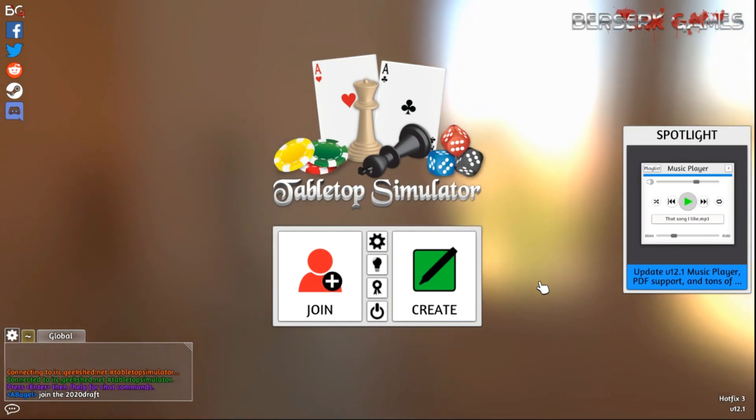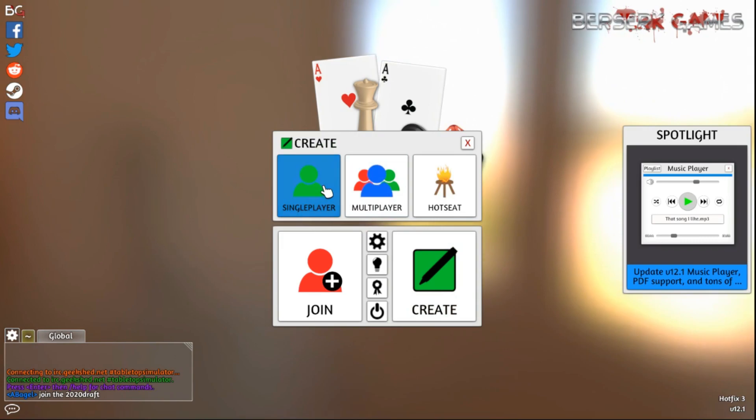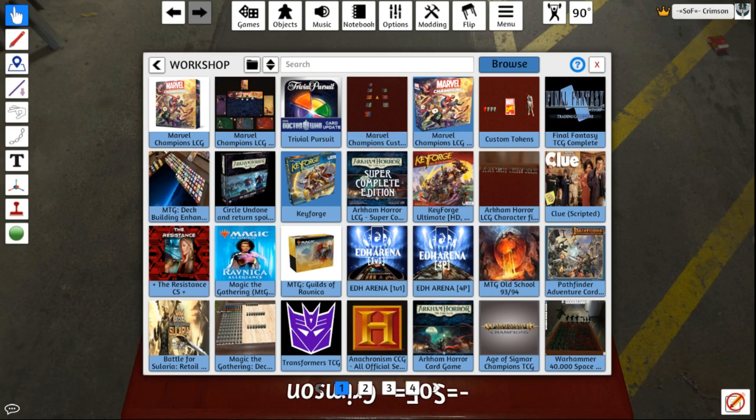So if you're here for the Champions mod, you're gonna hit Create, hit Single Player, and you're not gonna have these right here. So you're gonna click on Workshop and go to Browse, then just type in Marvel Champions, and you're gonna see a couple mods on here.